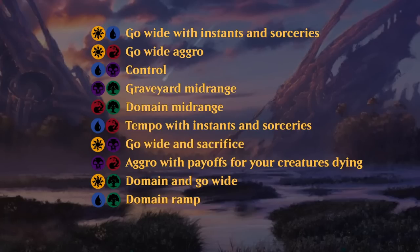Blue-Red cares about casting lots of instants and sorceries, paired with cheap removal from red and flyers in blue to close out games. Black-White has a sacrifice-go-wide theme overlapping with Red-Black which also cares about creatures dying. Red-Black is slightly more aggressive and cares less about going wide. Green-White cares about going wide with a few domain synergies. Blue-Green cares most about ramping and casting expensive kicker spells — kicker makes a new appearance in Dominaria United, which is one of the reasons to ramp.